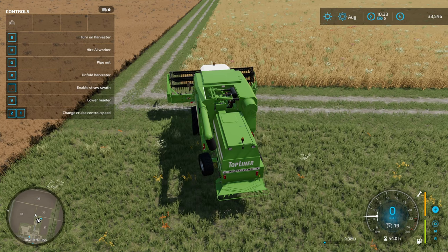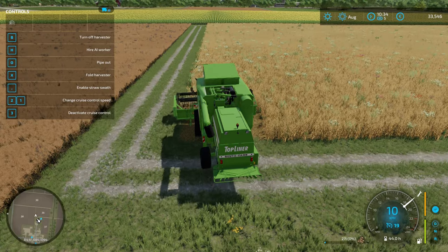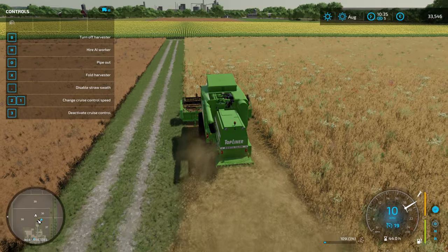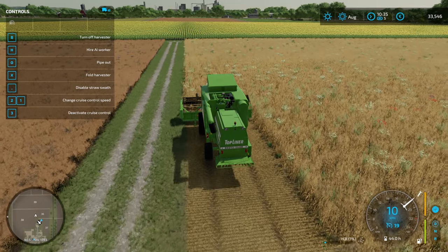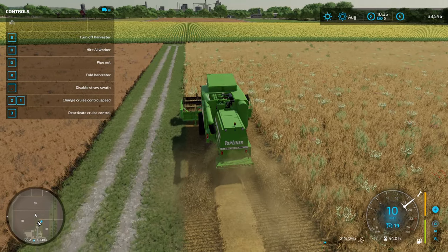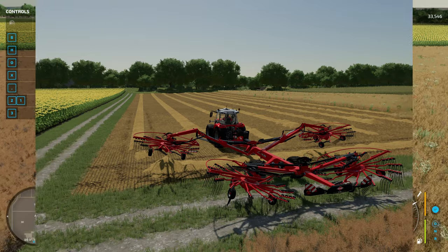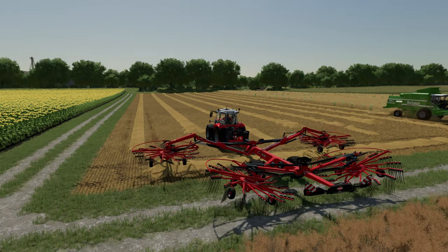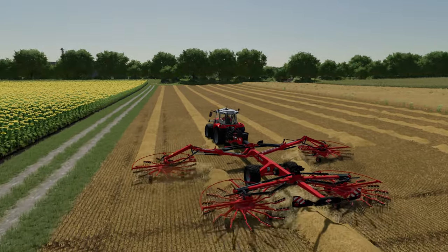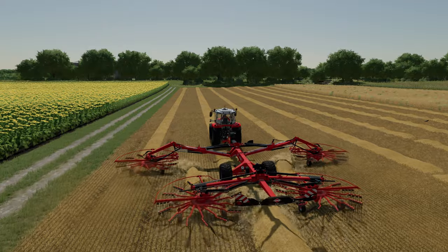To demonstrate that, we have a harvesting contract here. I'm just going to let the combine do a bit of harvesting. We've got a fairly small combine so fairly tight wind rows, and personally in the past I've wanted to be able to use a wind rower to combine these into fewer swaths — and with this mod you can. Small combine, massive wind rower, and we combine three swaths into one.